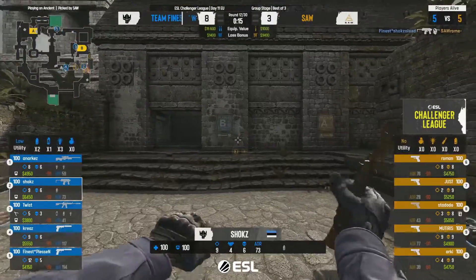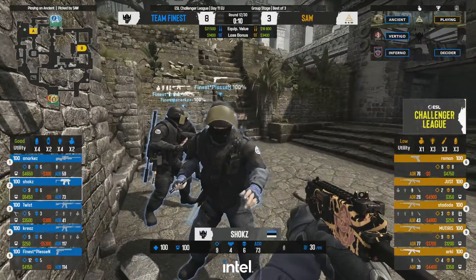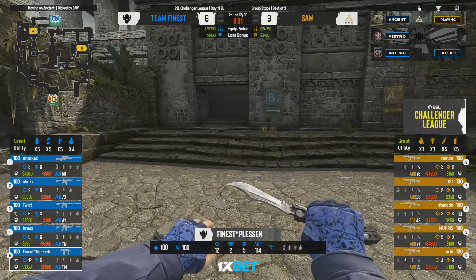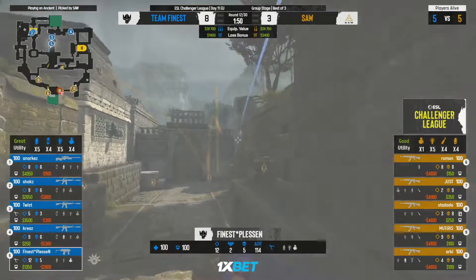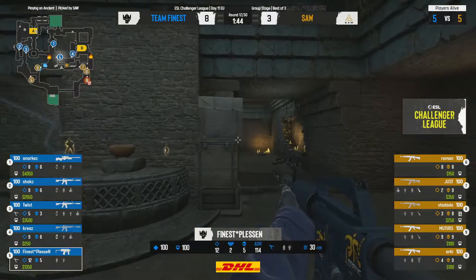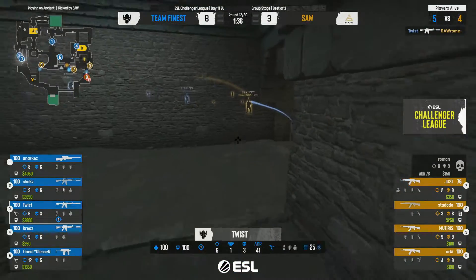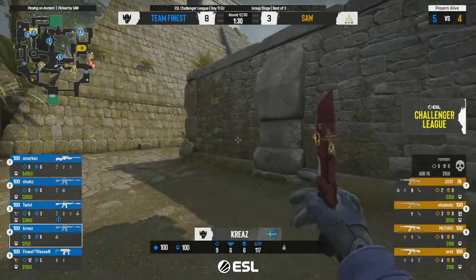A nice MP9 kill, gathering up cash but losing two players is still costly — Pleasant left at 4.1k at the end of the round. Team Finest at this point are what I'd call trust fund babies — riding the cash flow wave, feeling pretty confident. sAw are still in a rough spot. Finest full buying here with quite a lot of good utility. They're defaulting more across the map this time — don't want to allow themselves in an isolated position.